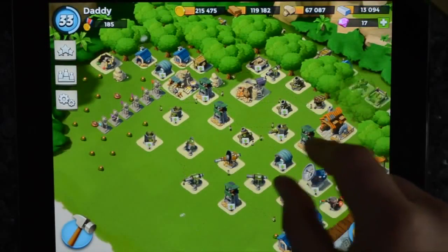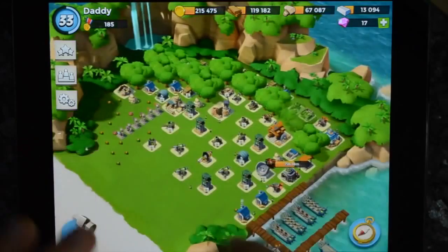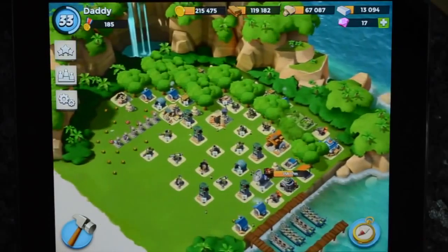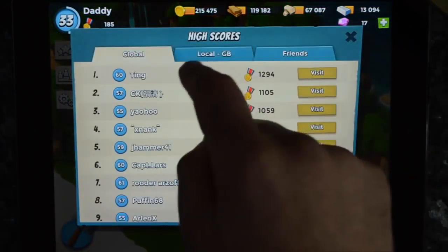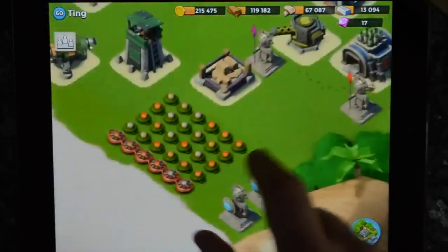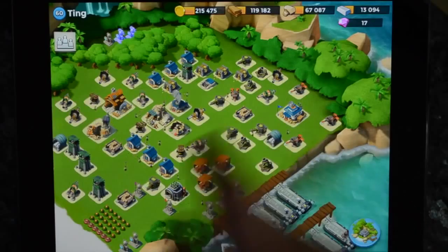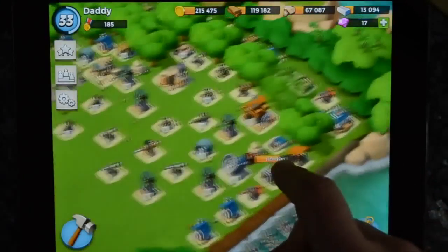There's no base design in the same way that Clash has base design, in that you have walls and people can attack from different directions. But if you look at some of the big guys in the global leaderboard, you can get an idea of how they organise their bases. What I tend to do is put my town hall in the back corner, so everyone has to go through all of my defences to get to it.